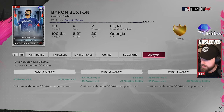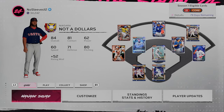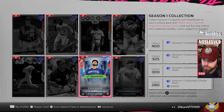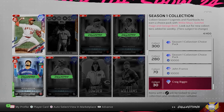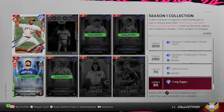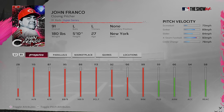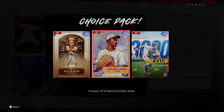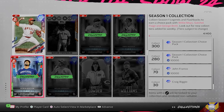This first selection doesn't really matter — choose whoever you want, because we're going to be exchanging them right away. Once you've selected your Cornerstone Captain, before you do anything with that card, go to the Collect tab, choose Collections, go to Season Collections, Season 1, and scroll down until you find that card. Select it and hit Start to lock in your selection. By collecting Season 1 cards you earn rewards — for example, 30 cards nets you the 89 Craig Biggio, 70 cards gets you John Franco, and completing 280 cards earns you the Season 1 Collection Choice Pack with the 99 Willie Mays, Satchel Paige, or George Brett. It's a long grind but worth working towards, and this is an easy way to get all four Cornerstone Captains.